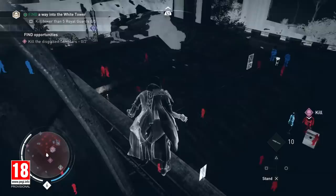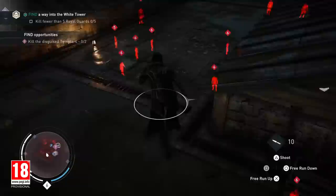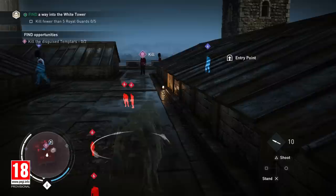We can use Eagle Vision to identify our enemies and take a closer look at the environment. We have identified one of the disguised Templar Guards. The real Tower Guards are highlighted in blue. We need to be careful not to be spotted by them, as their job is to protect the Tower.